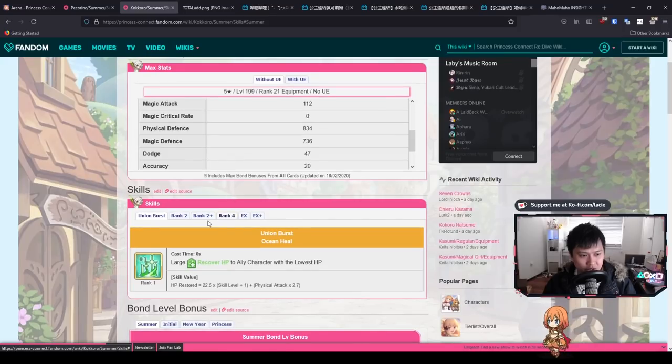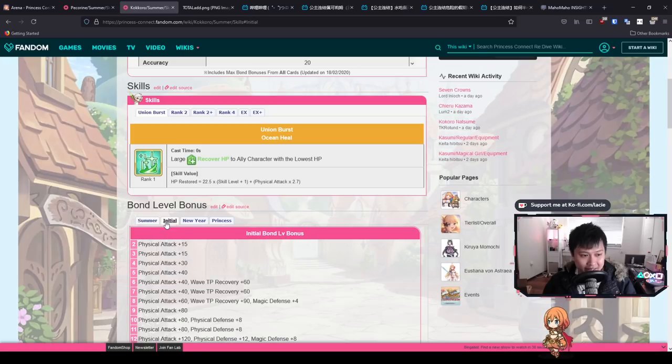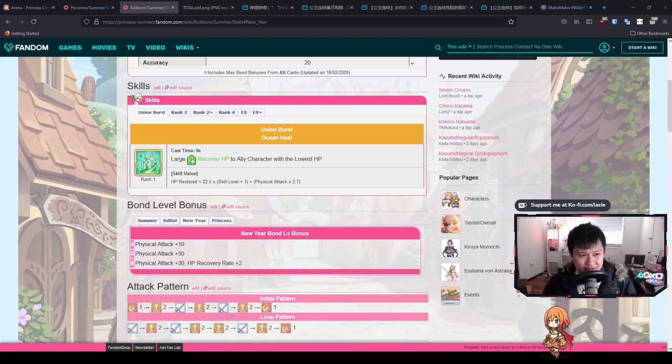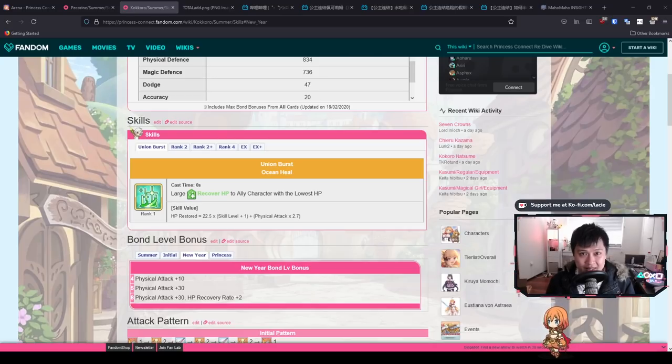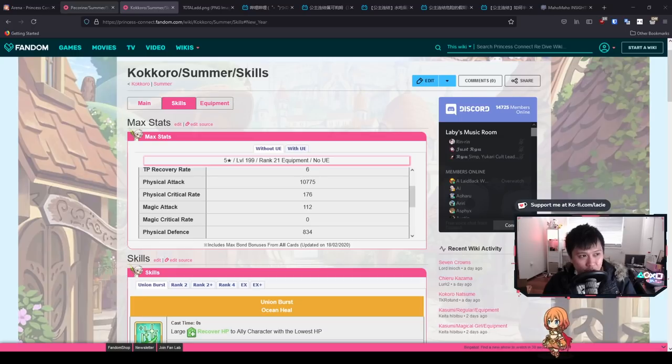Princess Kokoro is one of the best units in the game even now, so you definitely want the bond level bonuses from the summer, initial, and new year variants. If you saw my last video about the summer event's new very hard stage, there's a chance many of you won't be able to get three-star summer Kokoro. I would highly recommend using a Divine Amulet — it will be a very long time before we can farm summer Kokoro shards. Three stars at least, especially for survivability against upcoming clan battle bosses.